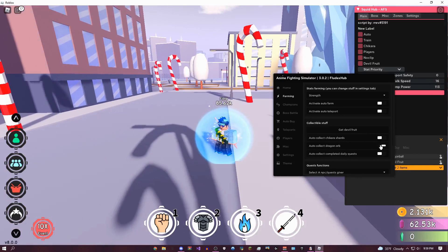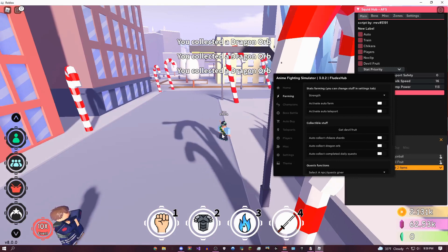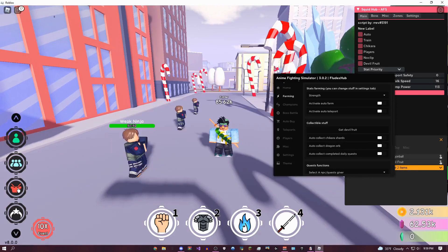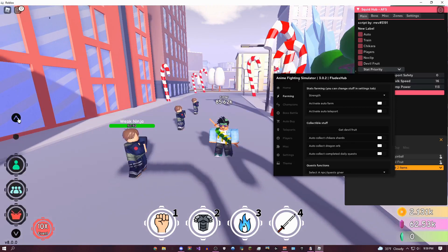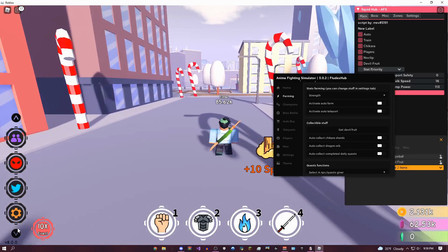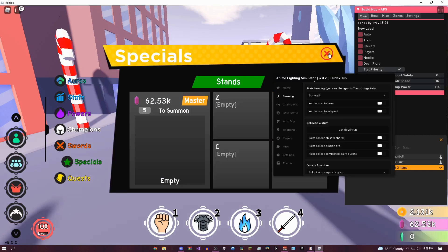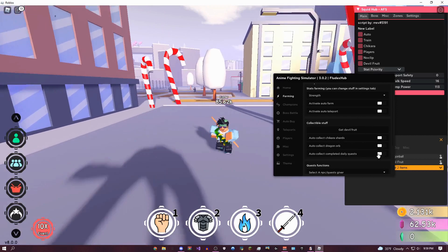You can auto-collect dragon orbs — I think there was one, so there it is, I just got three. If you guys can let me know in the comments how I can check my inventory, I have no idea how to check my inventory. So yeah, if you guys could let me know, that would be really helpful. Here's all the stuff that you can collect — I have no clue, but you get the idea. I got my dragon orb, pretty cool stuff there.